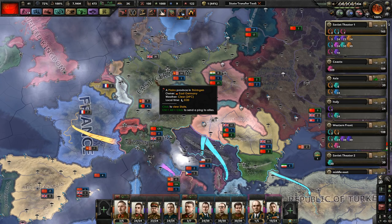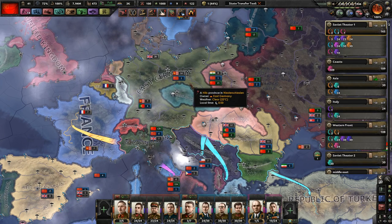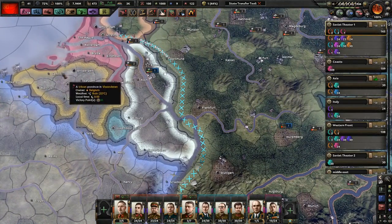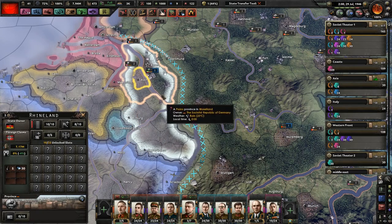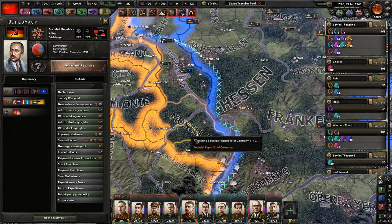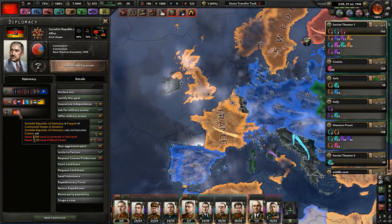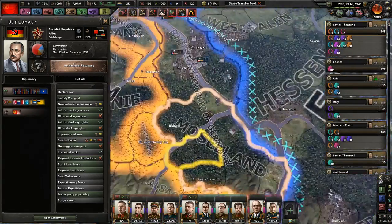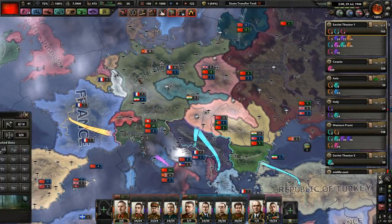Because I took out most of Germany myself, I figured I should have most of the peace conference. I did notice that Belgium, or at least some of the Allies, was able to take parts of the Rhineland and Mosuland. So I figured I'll be nice — I'll give them a West German puppet, but they're communist because they're a puppet of the United States. So we got a communist West Germany, and then we got a thick East Germany here.